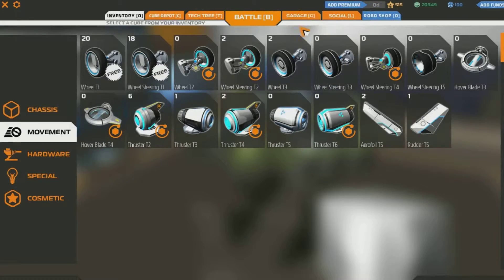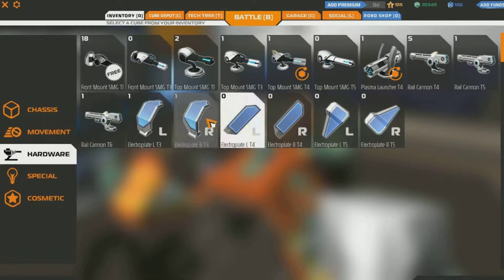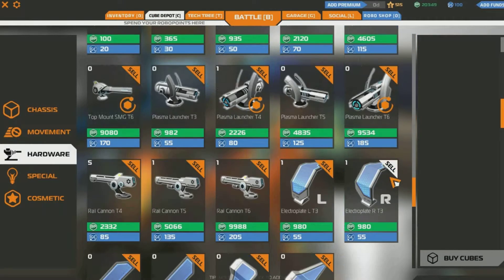So if we return here, let's go ahead and buy those tier 6 rail cannons, which I'm pretty sure I can afford. Still got 20,000 and they're 9,000 each. There we go, we got both of them. Let's go ahead and place them down.